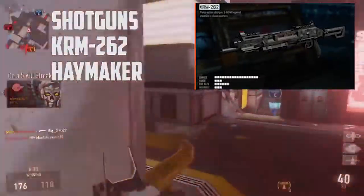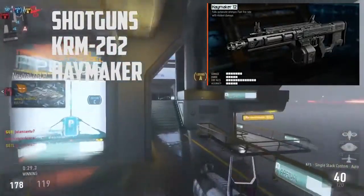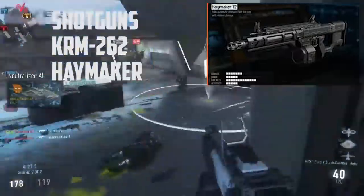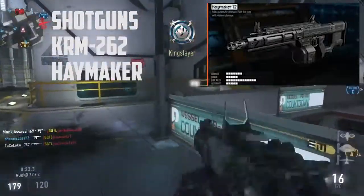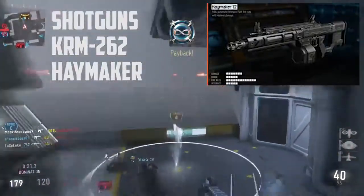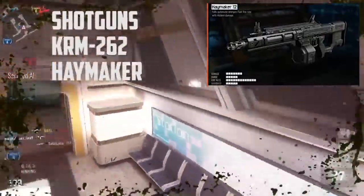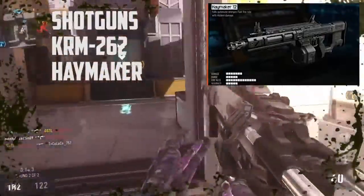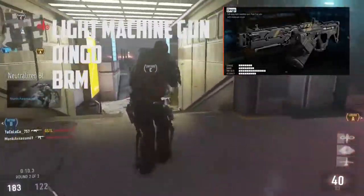Moving on to shotguns — the KRM is a one-hit-kill pump-action shotgun, sort of like the 870. Then there's the Haymaker, a full-auto shotgun with a lot of damage, sort of like the S12. I'm actually excited they brought back the full-auto shotgun.